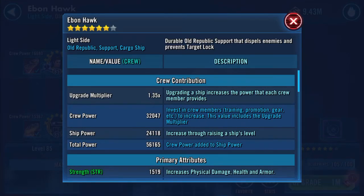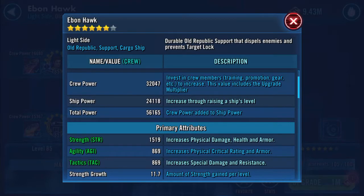The upgrade multiplier is currently 1.35, so that's going to go to 1.5. Crew power: 32,047. Ship power: 24,118. Let's see if I can remember that one — 24,118. Total: 56,165.